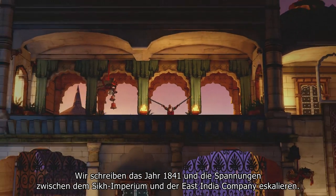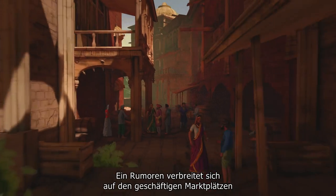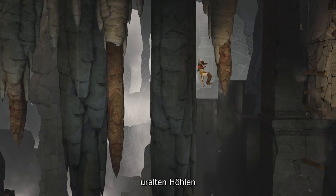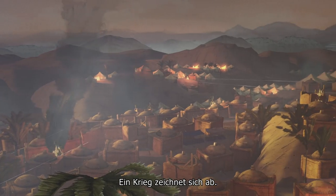The year is 1841. Tensions between the Sikh Empire and the East India Company have been escalating. A rumbling runs throughout the bustling marketplaces, heavily guarded forts, ancient caverns and imperial palaces. War is on the horizon.